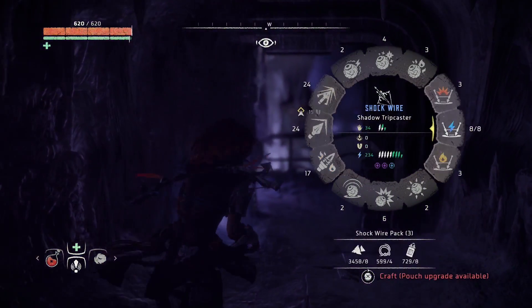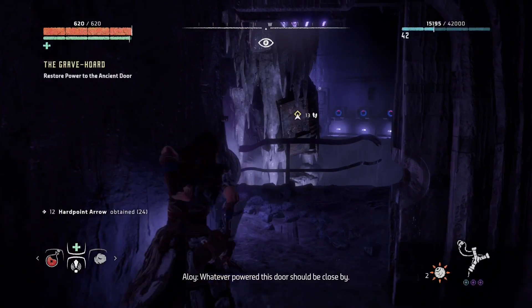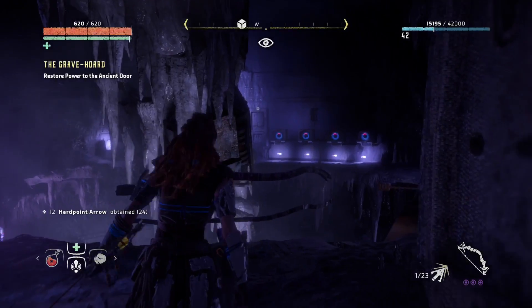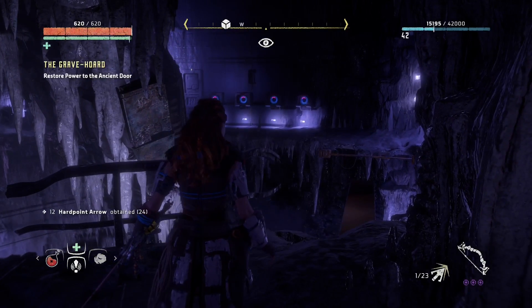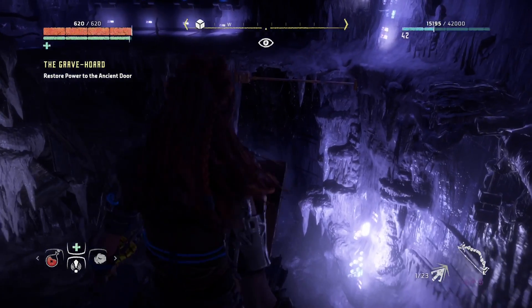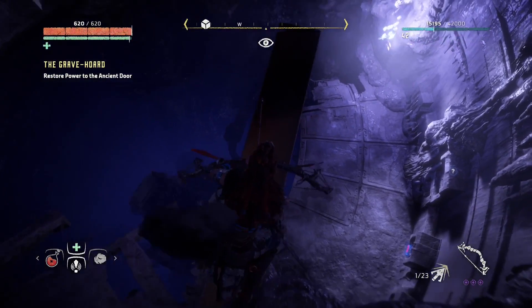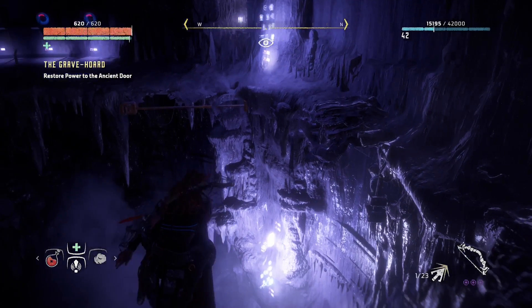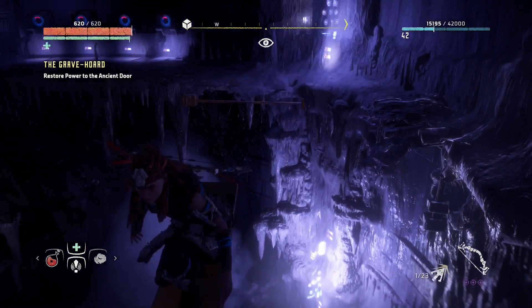Get some arrows ready just in case. I'm guessing it's those things over there. So we're going over here. Hopefully I don't fall. Or do we walk that way? We're gonna take a chance and then jump.